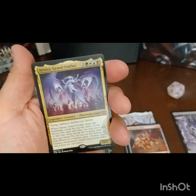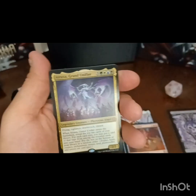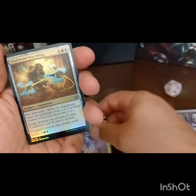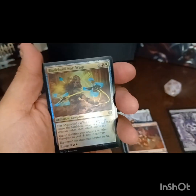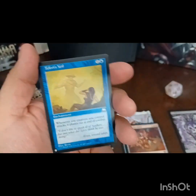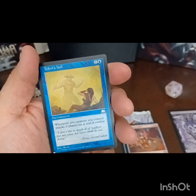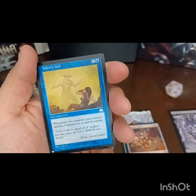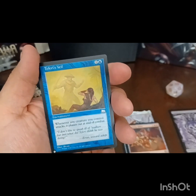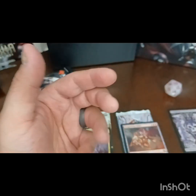And we got Atraxa, the Grand Unifier mythic. Oh my god, this bundle is already absolutely fantastic. We got a list card here - we have a Teferi's Veil. Whenever any creature you control attacks, it phases out at the end of combat. That's an interesting card.